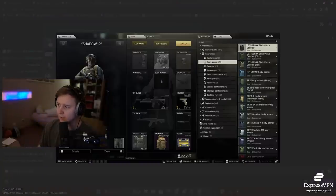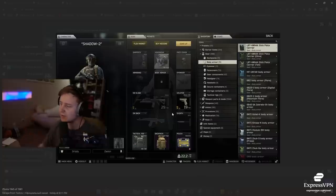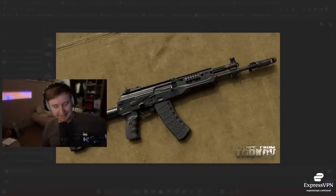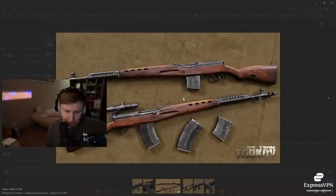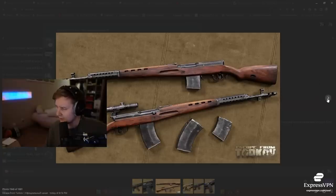This is the gear preset — that's supposedly how it's going to look like. It's not finalized, it's just a pre-render. There will be gear presets just like you can build a gun, so you'll be able to assemble presets. We're also getting a couple of new guns — the first one is the AK-12, and there will be different versions of AK-12 available.